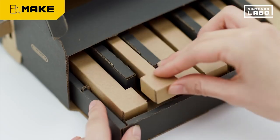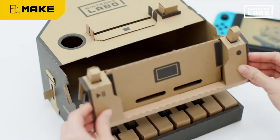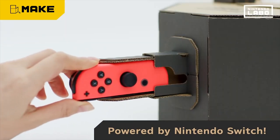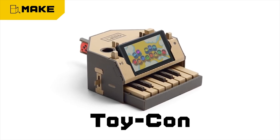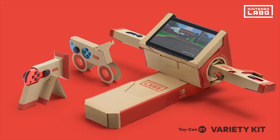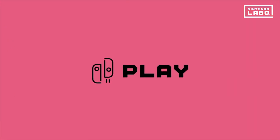They detailed all of the different activities. Toy-Con Robot is made up of a number of modes: hanger, Robo Studio, versus, robot challenge, and calories. The Toy-Con Variety Pack includes RC car, fishing, aquarium, house, circuit, stadium, toy piano, and studio, along with the Garage. I want to start with the Garage because that's something we didn't really know much about beforehand.